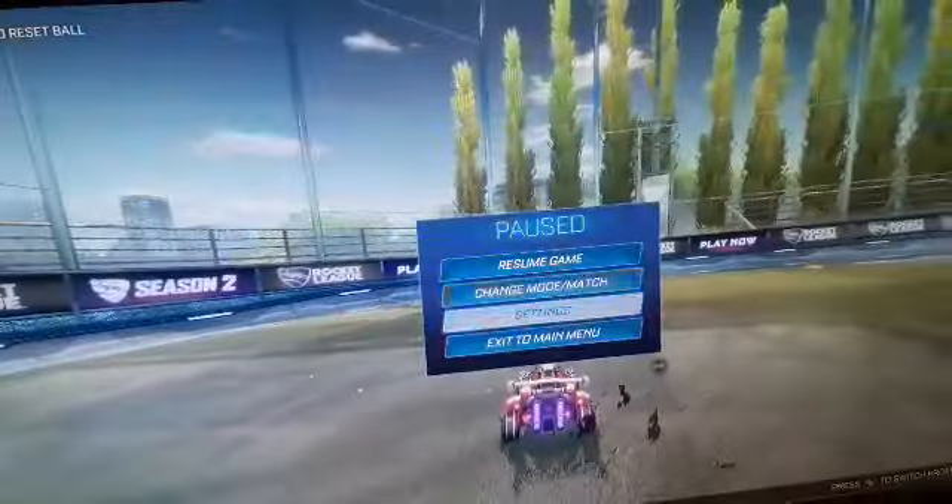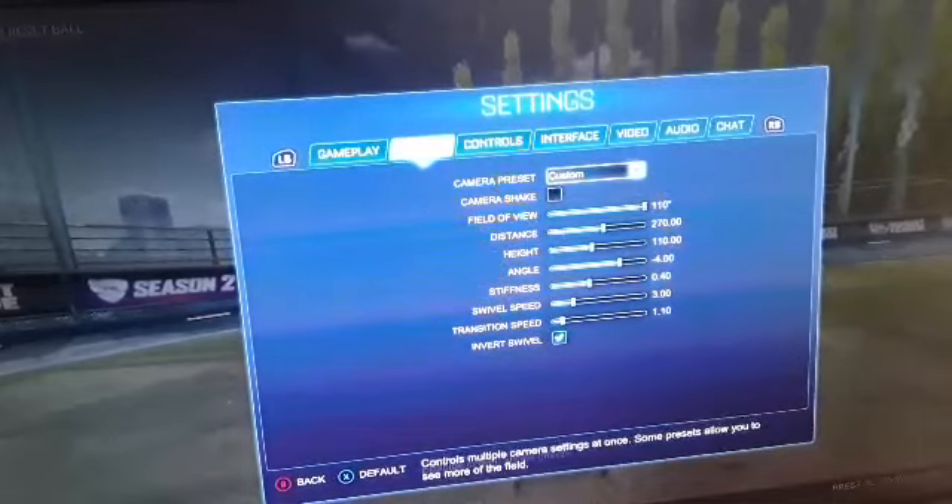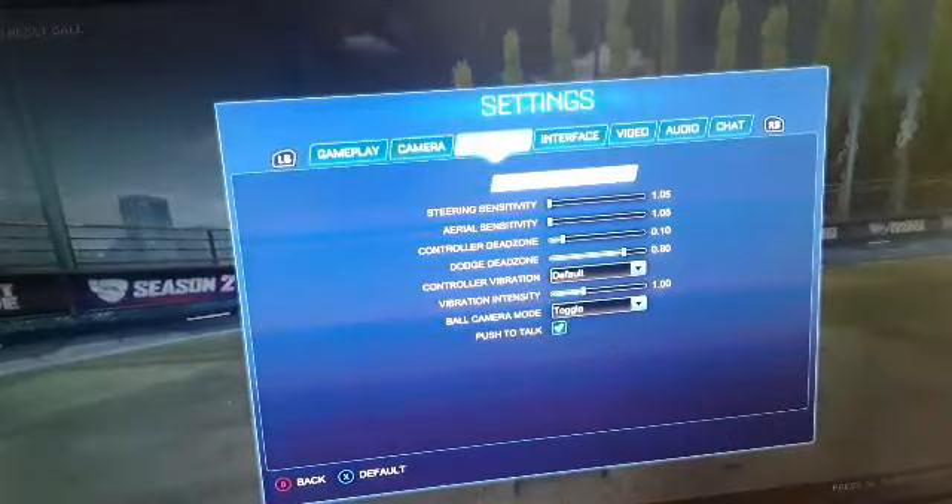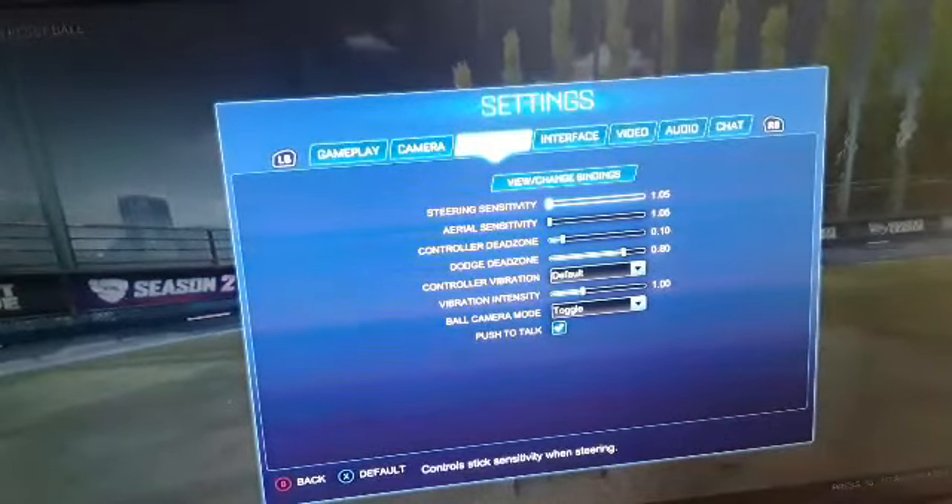Because the swirls are gonna be really useful — like, I'm swirling right now, it's gonna be really helpful. And for transition speed, just leave it to 1.10. For my steering sensitivity, I prefer using 1.05.